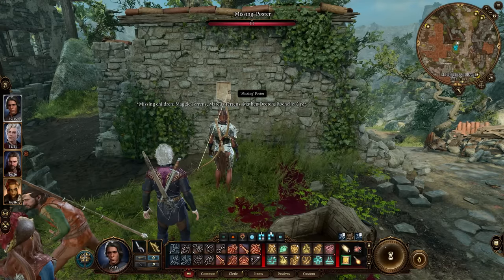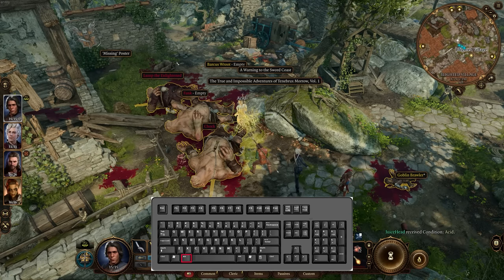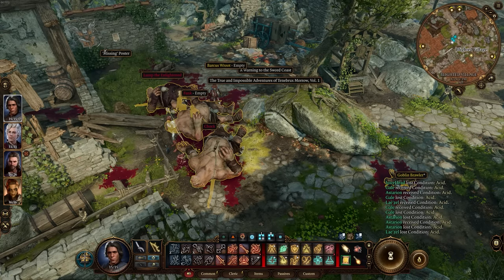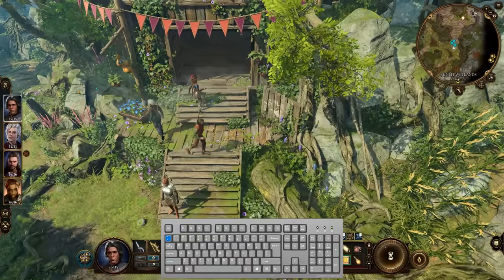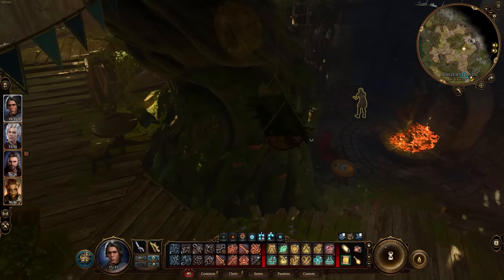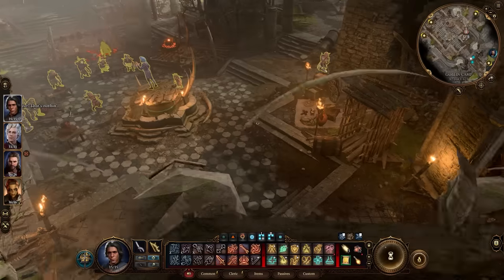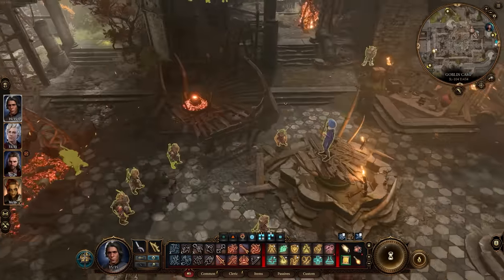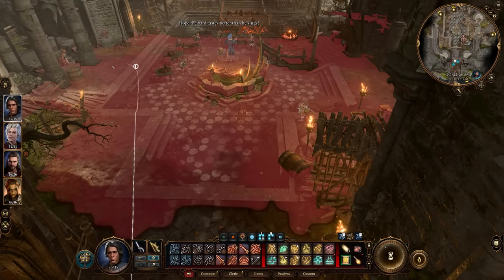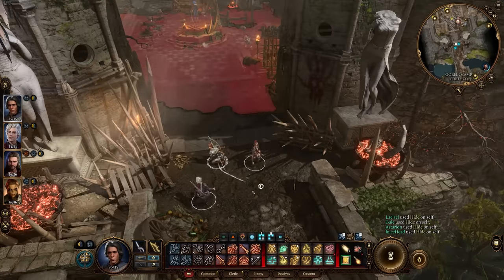Hotkeys are super powerful in this game. Left Alt will allow you to see all of the interactable items and loot in your area — great for making sure you didn't miss anything. The tilde key, just under the escape button, can be toggled to highlight NPCs in your area and outline player characters in blue, letting you see characters through walls. Holding Shift will show everything around sneaking, including enemy vision lines in red, and Shift+C will put your entire party into a crouched position.